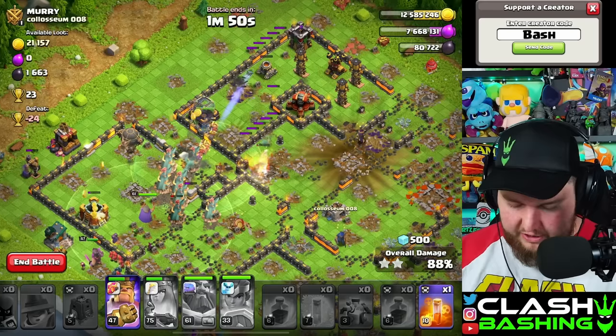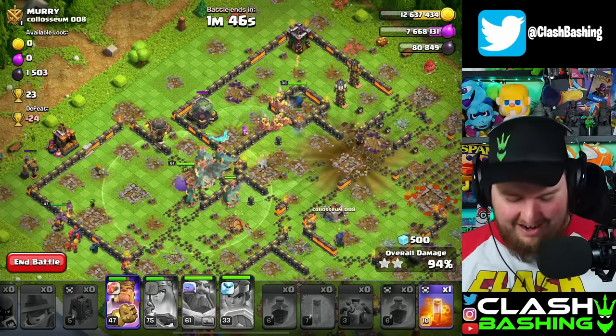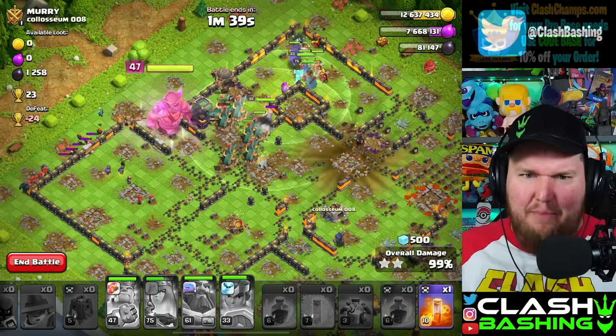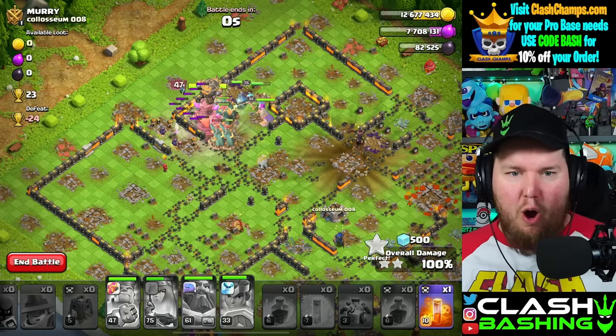Giant Arrow goes off — that Giant Arrow was nice. Look at this, we are cooking through, and our level 47 King stays up till the end again. Do we even need to upgrade? He seems fine. He doesn't need any upgrades. He's OP.